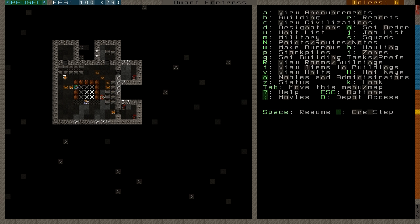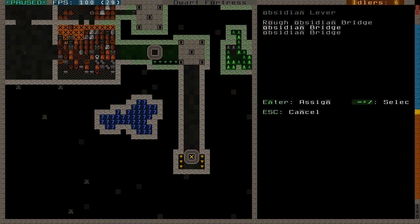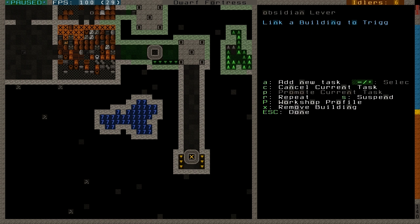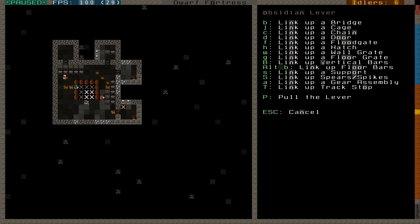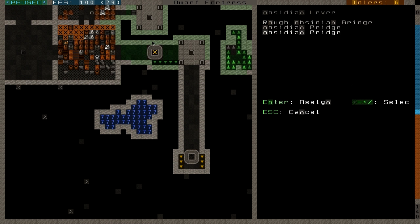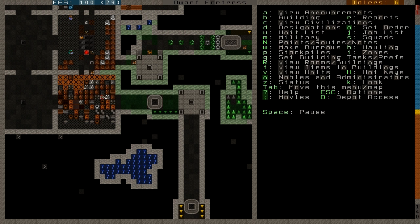Now we can connect these levers to the bridges. Press Q and take this lever, then link up to a bridge with B. Use plus and minus to choose the correct bridge, press enter, and choose a couple of mechanisms. Press ESC, come back, take the other lever, add new task, link to a bridge, move with plus and minus until the correct bridge is chosen, press enter, and choose some mechanisms — those will be connected. It's always one mechanism for the lever and two mechanisms per connection from that lever. You can connect one lever to several pieces of machinery, including bridges or other things. There's a whole lot you can do with levers, but I'm just covering the basics here, like opening and closing a bridge.